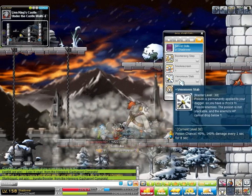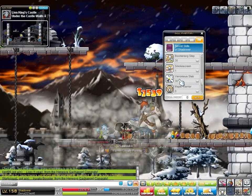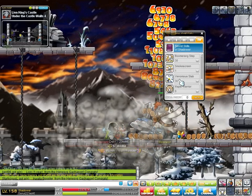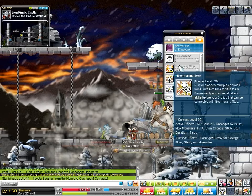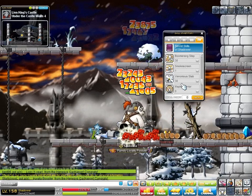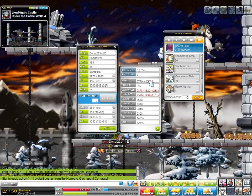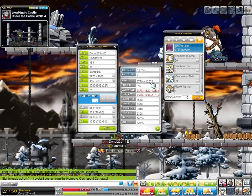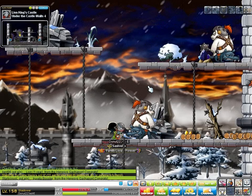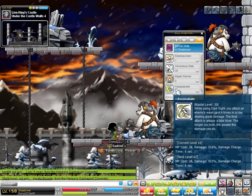Venom Stab is pretty simple — it's a passive, so you don't have to worry about activating it. It poisons the monster, and it surprisingly helps with your DPS. After you get Boomerang Step, Shadow Shifter, and Meso Mastery maxed, I did Venom Stab, and I can't say that was a bad choice. The amount of damage Venom Stab does is based on your top max attack — so 12,528 times 1.4 is how much Venom damage it will do. The higher your damage, the more Venom damage it does.